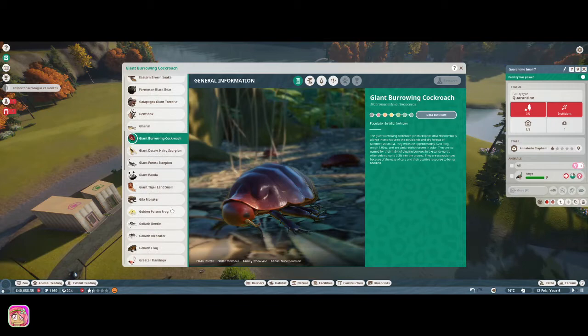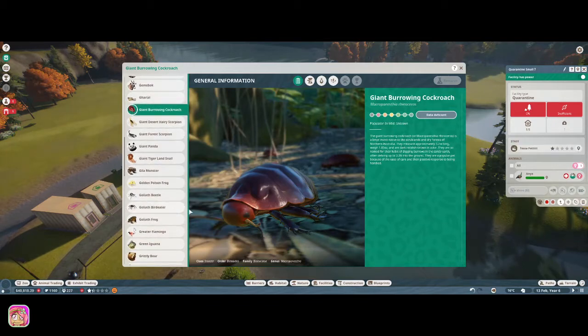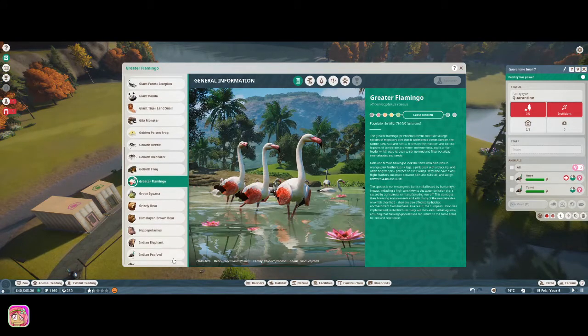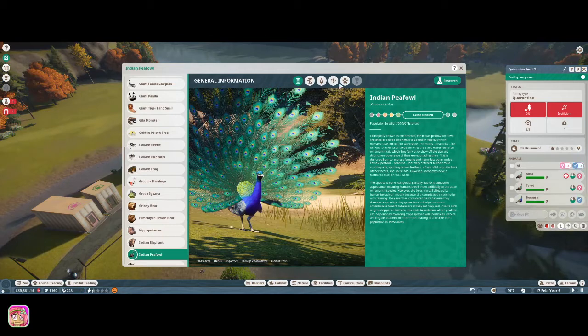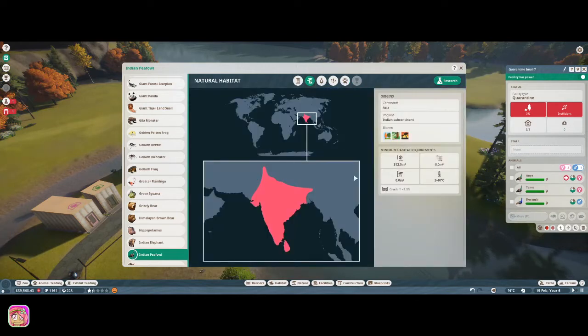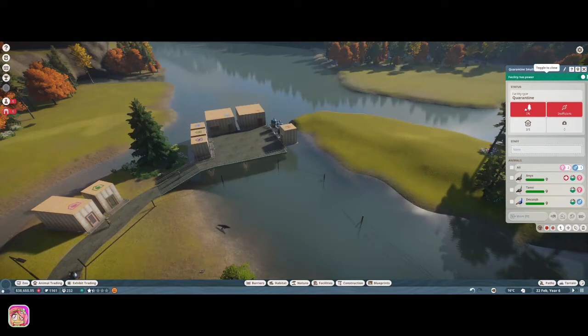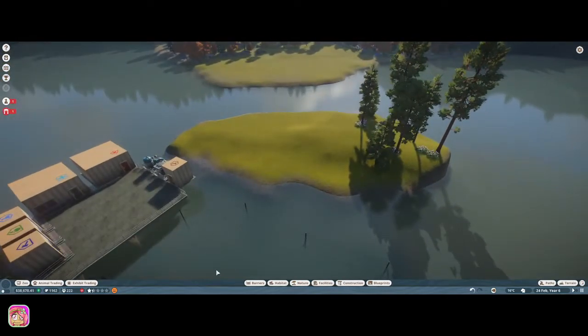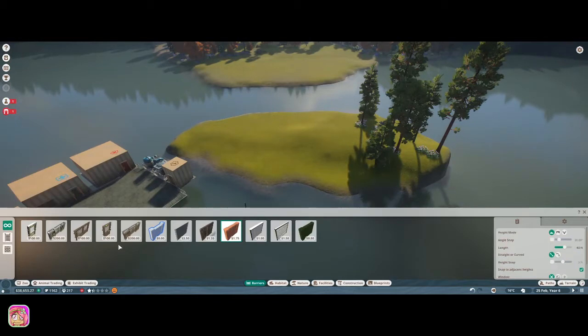Inspector arriving in 23 months, okay. I think it's Indian Peafowl, right? I need to see if I can change this key — instead of scrolling you can just push the up and down arrow or something like that. So they want 312 meters, no water, grade 1, 3.3 feet. I usually just stick with a hedge, but let's go to barriers. Research complete.